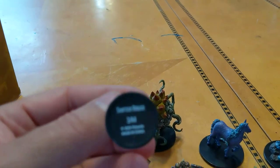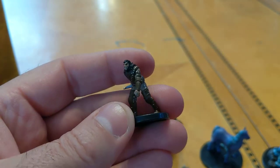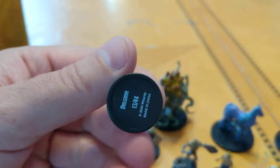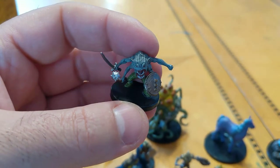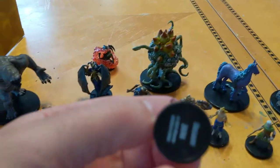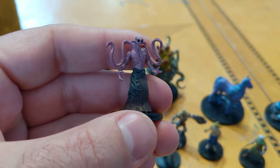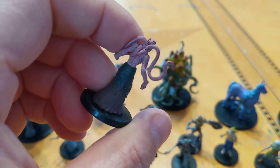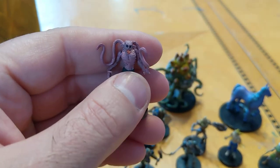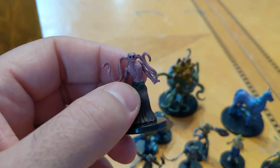Then we've got a Shifter Rogue, and a Dolgrim — those weird-looking guys with forearms, two mouths, and three weapons. And then a Dolgaunt — some tentacly guy with a tongue sticking out. He's kind of gross, but might be cool to use as a main bad guy if you needed something, even outside the Eberron setting.